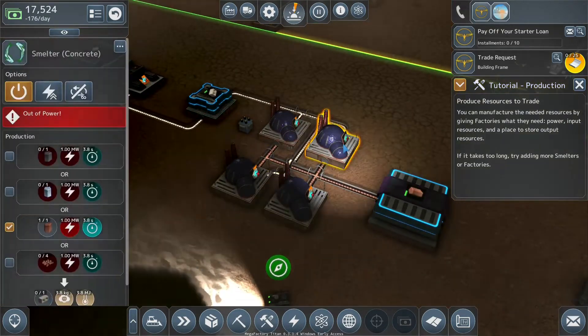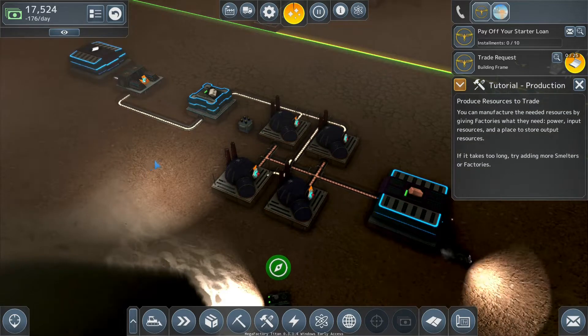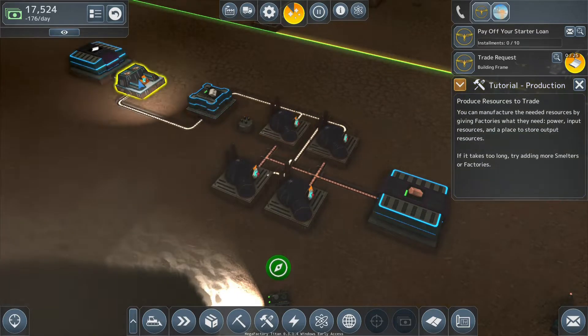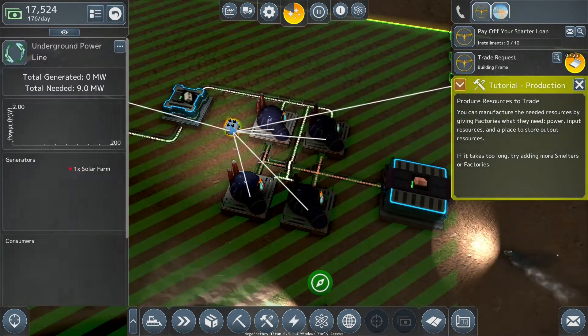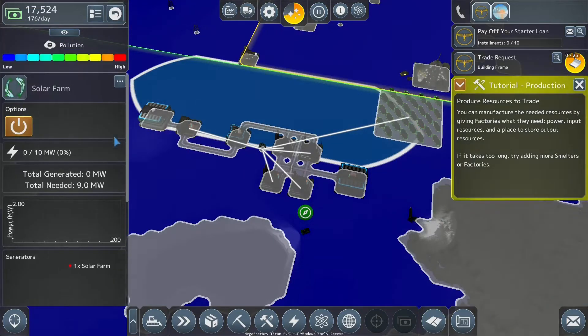That's going to work and we're going to get four every 3.8 seconds. We need two every 1.2 seconds, so we're going to get two every roughly two seconds — not quite there, but it is definitely faster. However, power is a big problem. If I click on this, we need nine megawatts and we're generating zero right now. This will generate 10 in total.